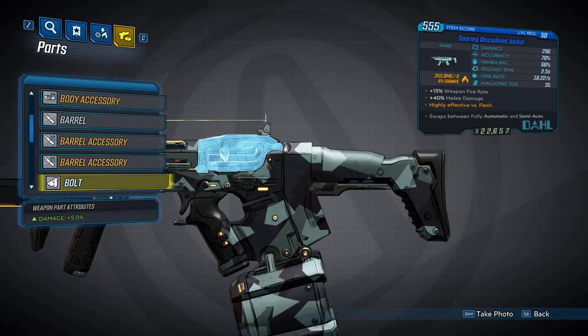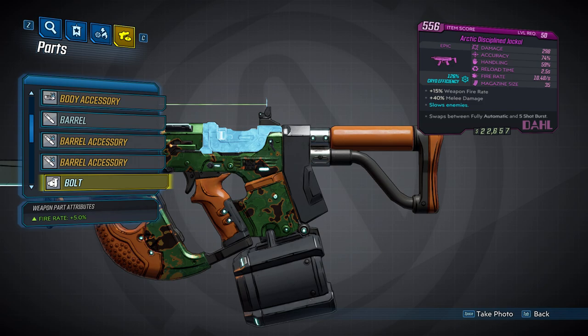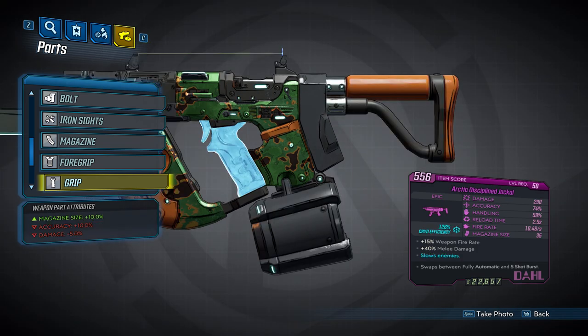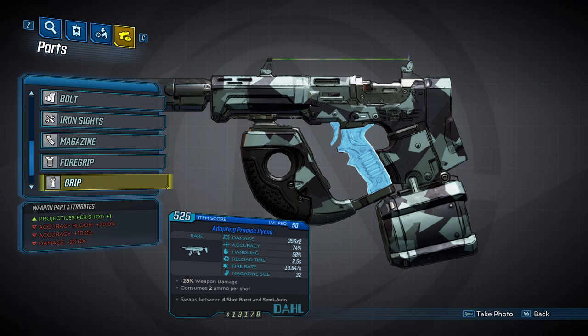That's it for the barrels, but we still have a number of parts to get through. We'll take a look at the bolts, which are pretty straightforward. There are two of them: the first one is going to increase your damage by 5%, and the second one is going to increase your fire rate by 5%. Next, we'll take a look at the three grips. The first gives a fire rate increase of 5%. The second will increase your magazine size by 10%, apply a 10% accuracy penalty, and decrease damage by 5%. The third gives one additional projectile per shot at the cost of a 20% accuracy bloom penalty, a 10% accuracy penalty, and a 20% damage decrease. If you get a gun with this part, it will have the Adapting prefix.